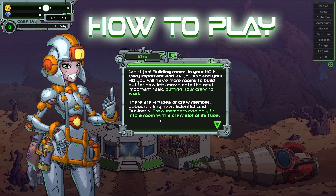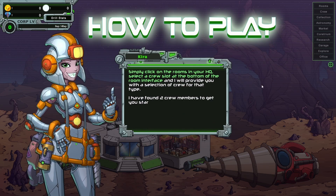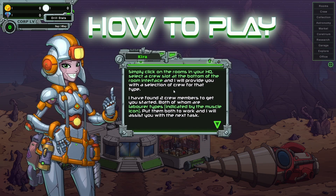Crew members can only fit into a room with the crew slot of the available type. Simply click on the rooms in your HQ, select the crew slot at the bottom of the room interface and I'll provide you with a selection of crew for that type. I've found two crew members to get you started, both of whom are labor types indicated by that muscle icon. Put them to work.